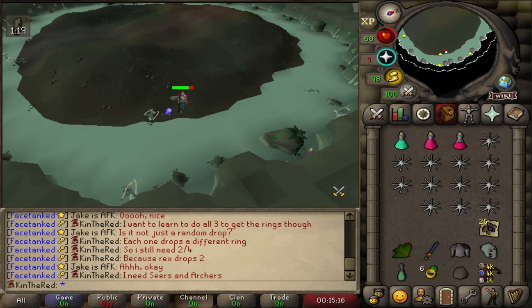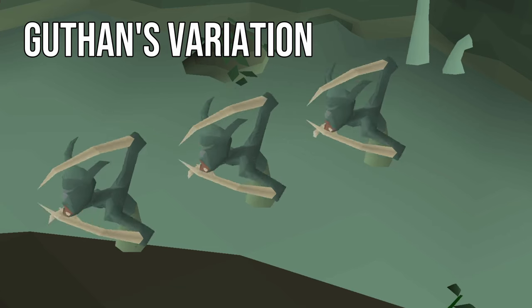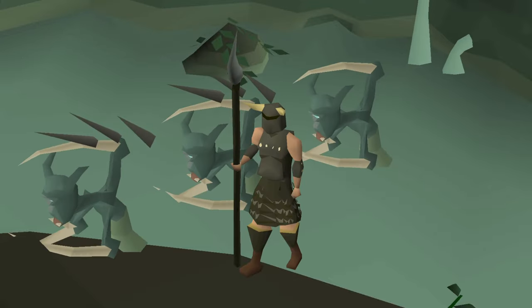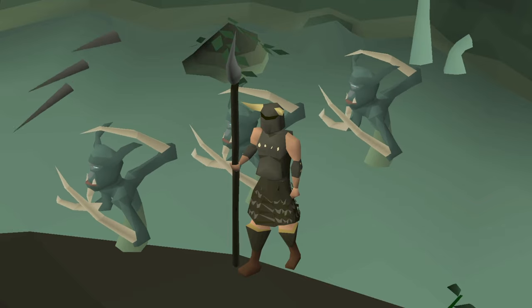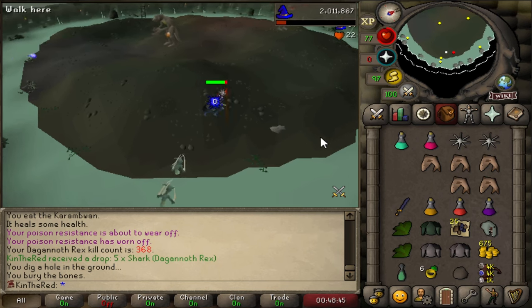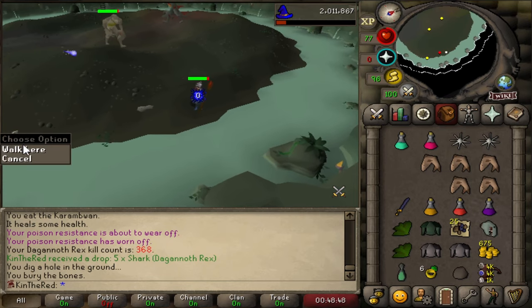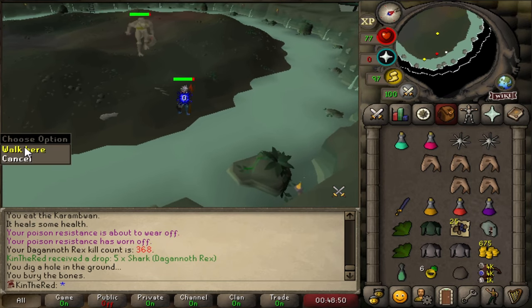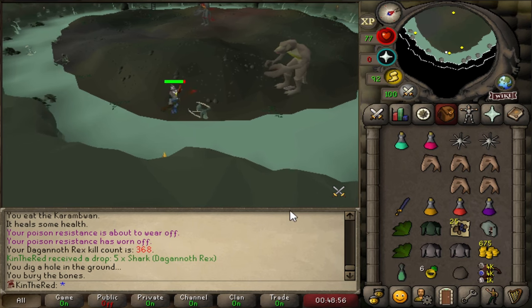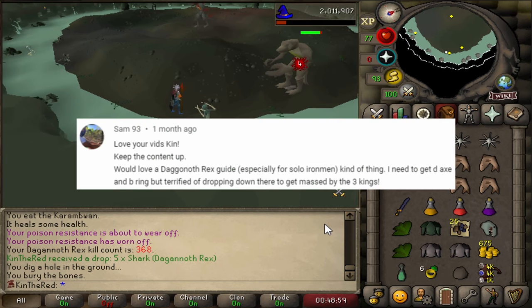Combining our ranged tank gear with anti-poison potions and good food makes long trips of 20 or so kills easy. If you have access to a full set of Guthan's, you can use the spinolyps to heal up between kills. This is a cool variation of the Rex safe spot as it allows you to stay for much longer. Practice makes perfect and persistence pays off. Hopefully you find setting up the Dagannoth Rex safe spot much easier after this guide. If you found it helpful, I'd appreciate you hitting that like button and subscribing for more videos. A quick thank you to Sam93 for the video recommendation. I hope this helps with your Dagannoth Rex trips.